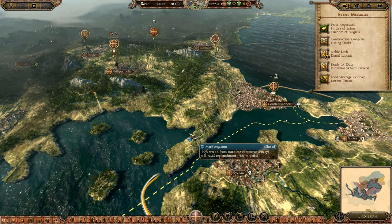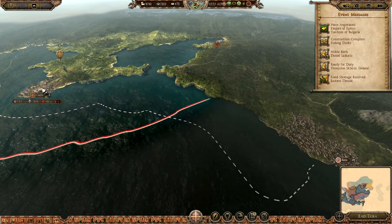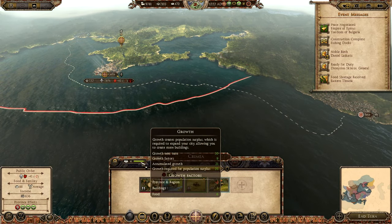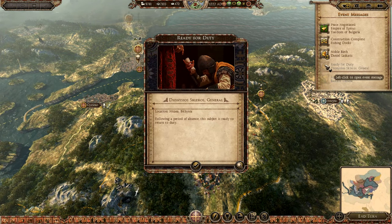That faction is now bordering me. I need to get that garrison here as soon as possible. This area is growing pretty nicely, so hopefully we'll be able to get that. We've been able to resolve our food storage around there, which I like.